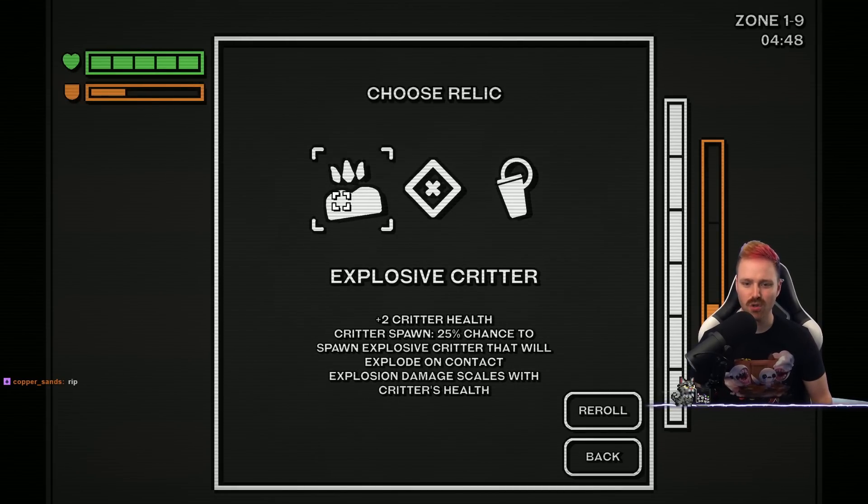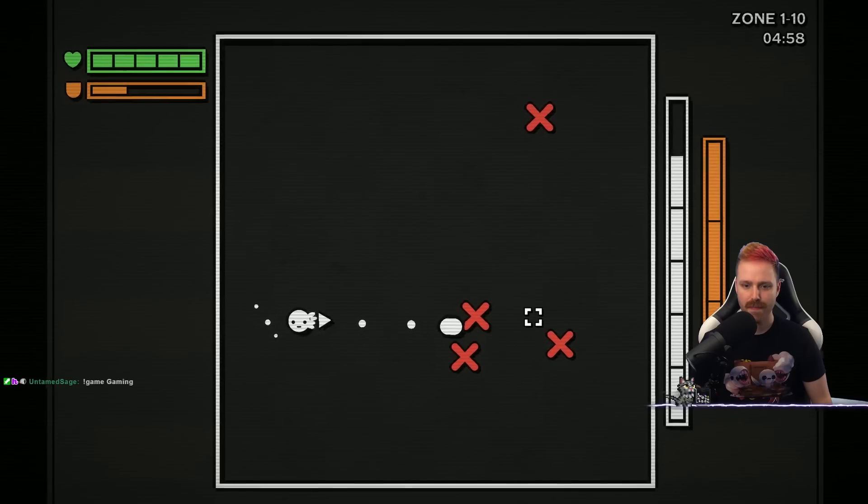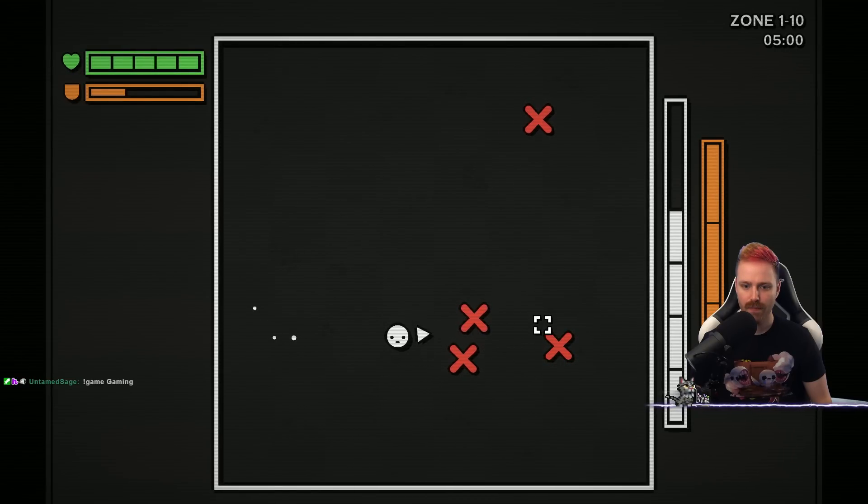Explosive critters! Plus two critter health. Critters spawn — 25% chance to spawn explosive critter that will explode on contact. Explosion damage scales with critter's health. Come on!